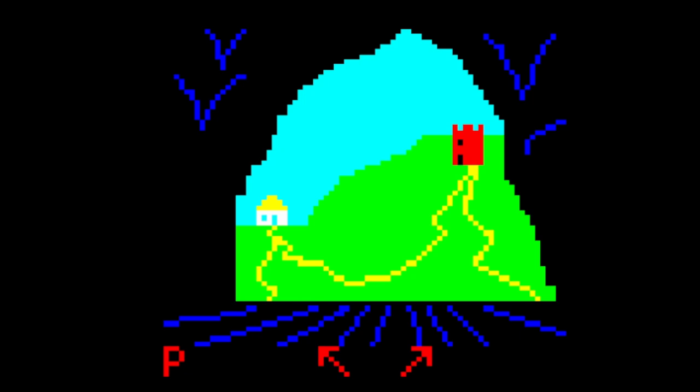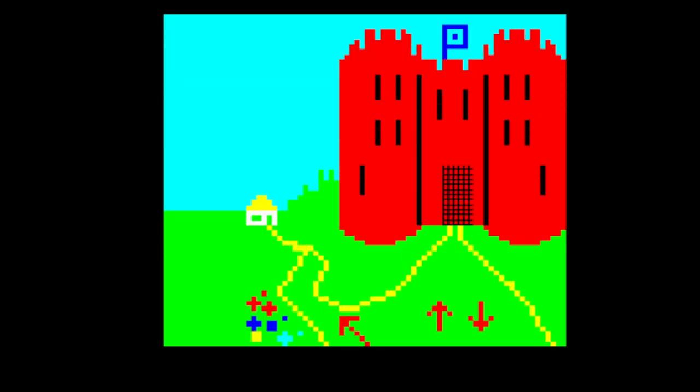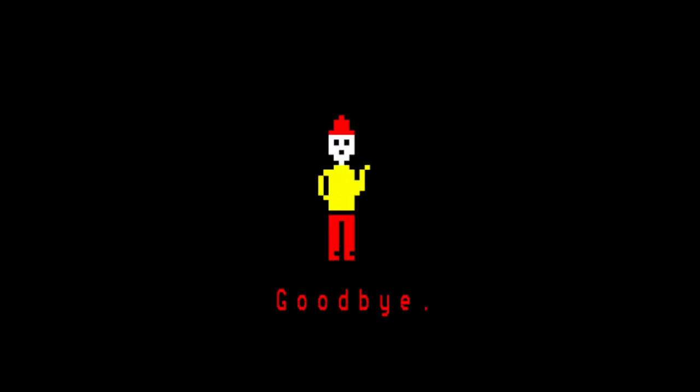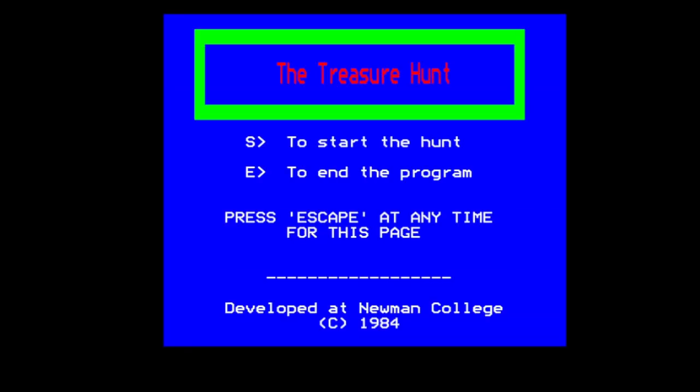Going right, you can see the bats in the cave and the castle in the background. I am so pleased - I'm actually ecstatic that I've found this piece of software again because I've been looking for it for a very long time. Shall we go into the castle? Let me know in the comments if you remember this, because it's very vague for me. You can see the spider going up and down - it's only an asterisk, but I seem to remember back in the day that was so much cooler. You can press left for the treasure chest, up for the wardrobe, or right for the door. Going right for the door: 'The hidden treasure you have not found, so I'll throw you home safe and sound. Goodbye.'